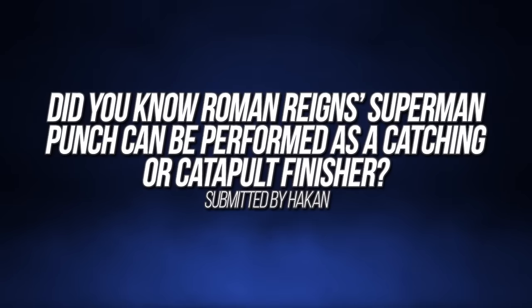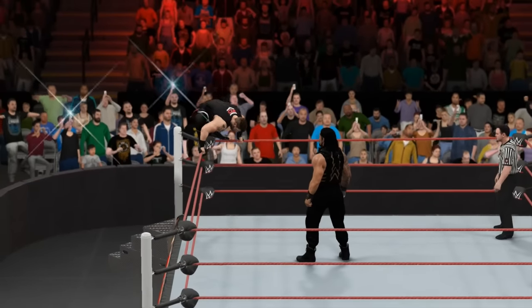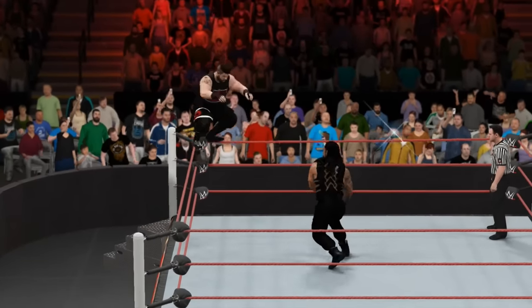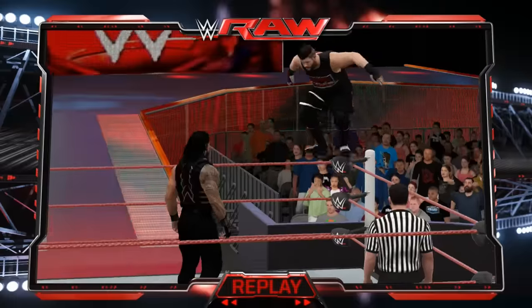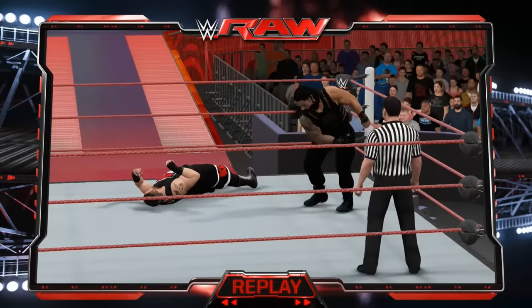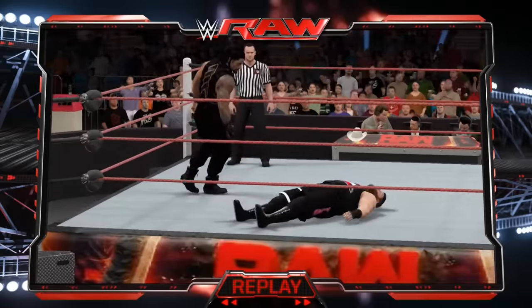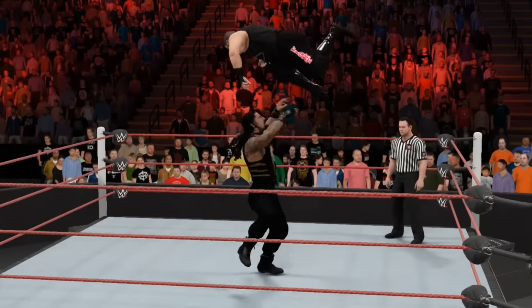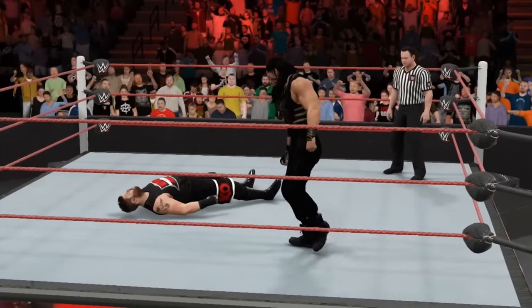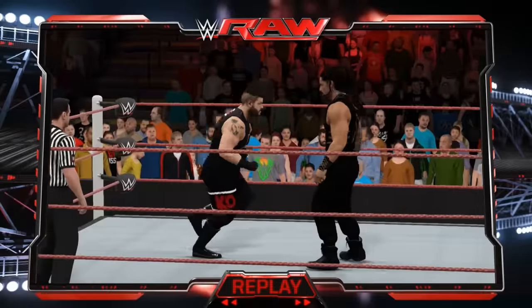Did you know Roman Reigns' Superman Punch can be performed as a catching or catapult finisher? This one comes from Hakan, who reveals that in WWE 2K17, 2K Sports have updated the Superman Punch so that it can now be performed as a catching finisher by pressing the finisher button as your opponent jumps off the top rope. Additionally, it can also be used as a catapult finisher by whipping your opponent into the ropes and then pressing L1 on PlayStation or LB on Xbox to propel them, and when they rebound towards you, press the finisher button to perform the Superman Punch.